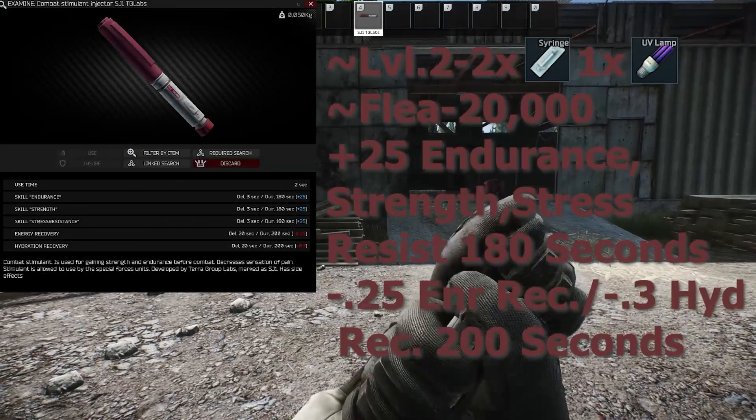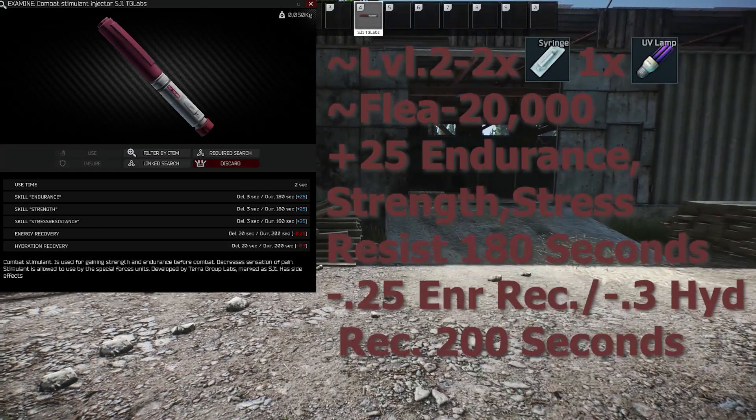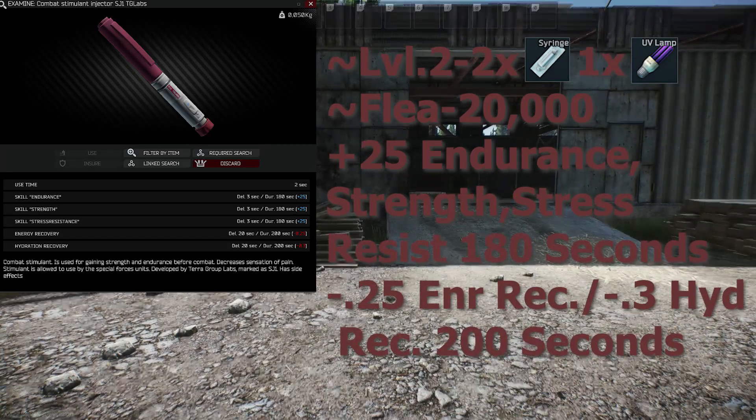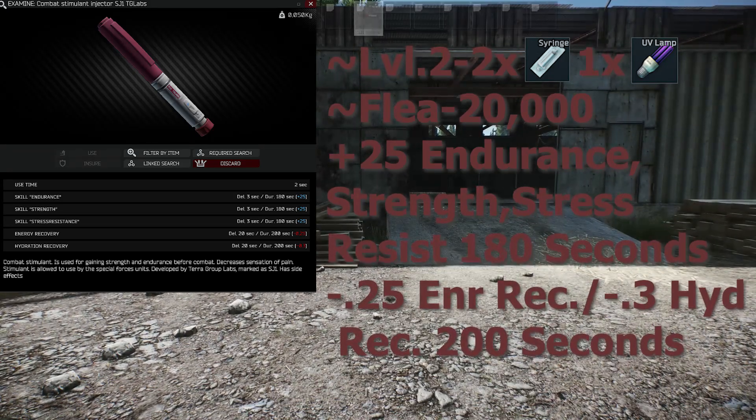The SJ1 Labs pen can be traded at level 2 Therapist for 2 syringes and 1 UV lamp, or found on the flea market for 20K. It gives plus 25 endurance, strength, and stress resistance for 180 seconds, and gives minus energy recovery and minus hydration recovery over a 200 second period.